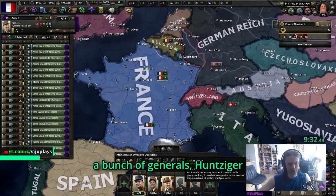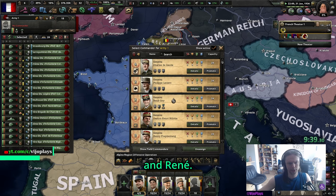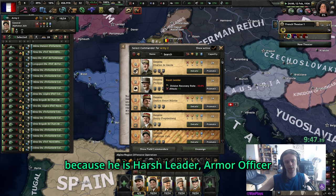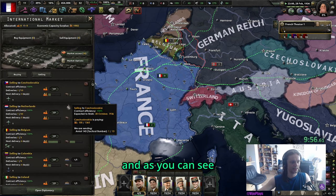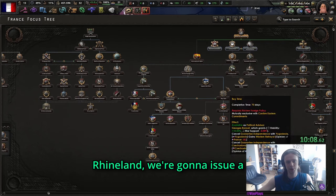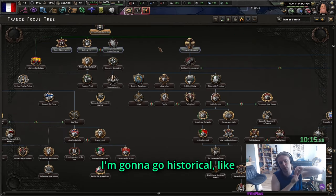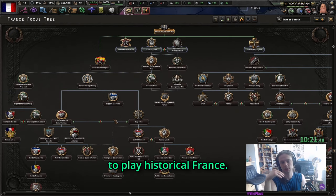Then we're just going to get a bunch of generals - Hunziger is nice, the infantry guy, Giraud, and Renée. I'm going to keep de Gaulle because he is a harsh leader and armor officer, so he'll be more useful for actual pushing divisions. As you can see, we are already selling a bunch of equipment. For Rhineland, we're going to issue a diplomatic objection.